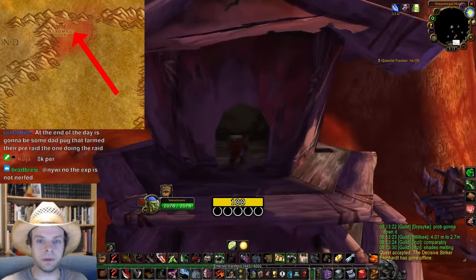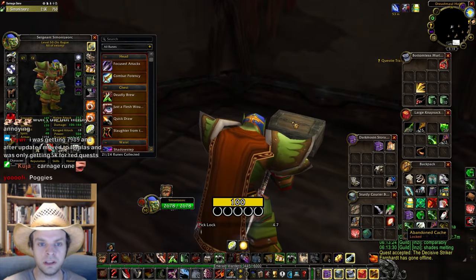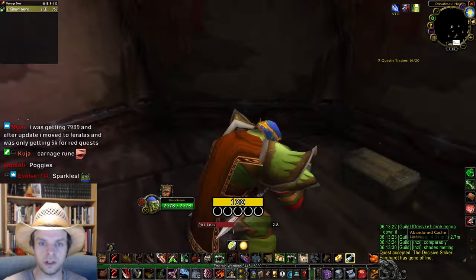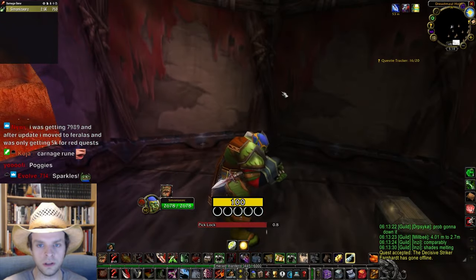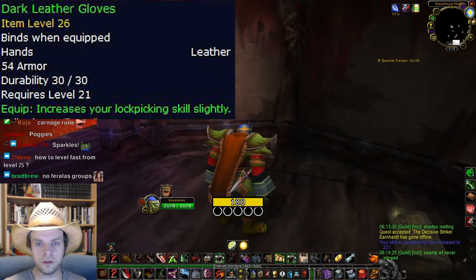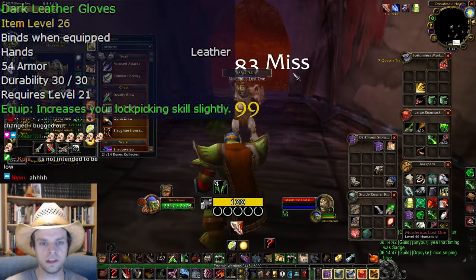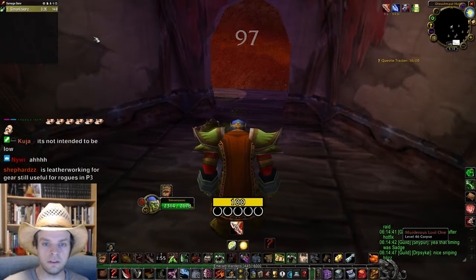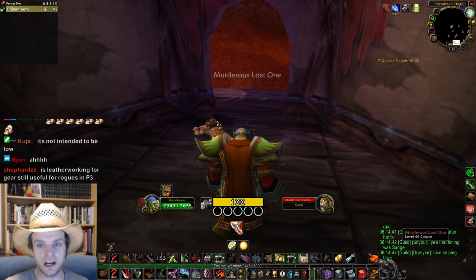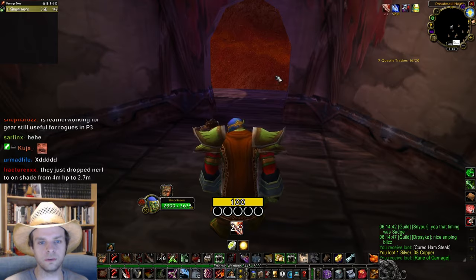The Carnage rune is found in Blasted Lands in this tower here. You'll need to have 225 lockpicking to open the chest, which will spawn an NPC that attacks you — you kill it and loot the rune. I didn't have lockpicking that high so I used Dark Leather Gloves made by a leatherworker to give plus 5 skill to help reach 225. If you're unsure where to level your lockpicking, Wowhead has a great guide that I've linked in the video description.